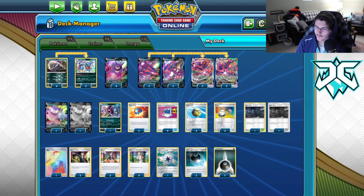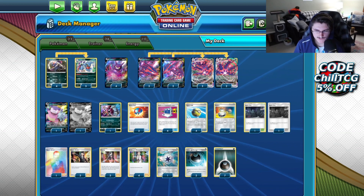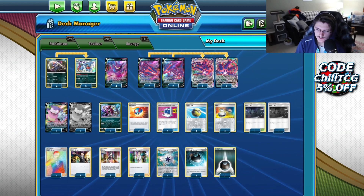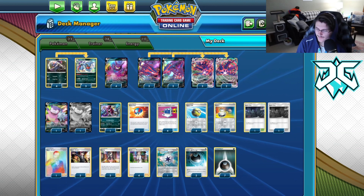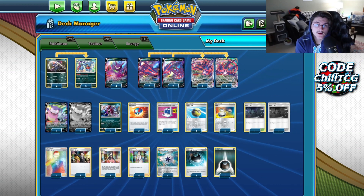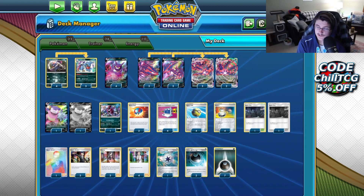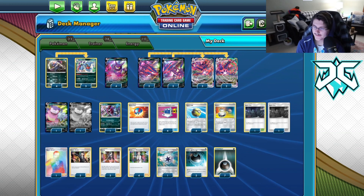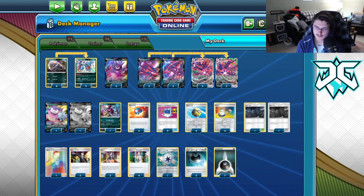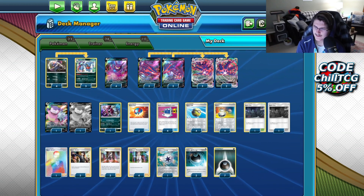A lot of people these days are running different versions of Eternatus. This was sort of the second big successful version that people started to play, and it definitely has its upsides. These days people are playing straight Etern with maybe Big Charms or Hammers. Poison Etern seems to be the other big version, and overall Eternatus is probably the strongest deck in the format right now. Today we're looking at Poison Etern — a pretty standard list and a good one.